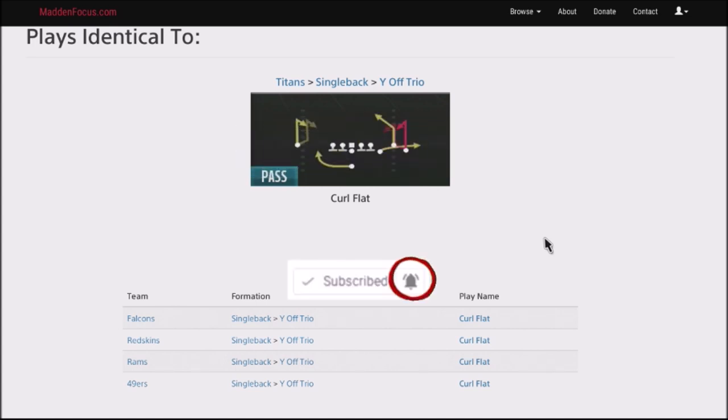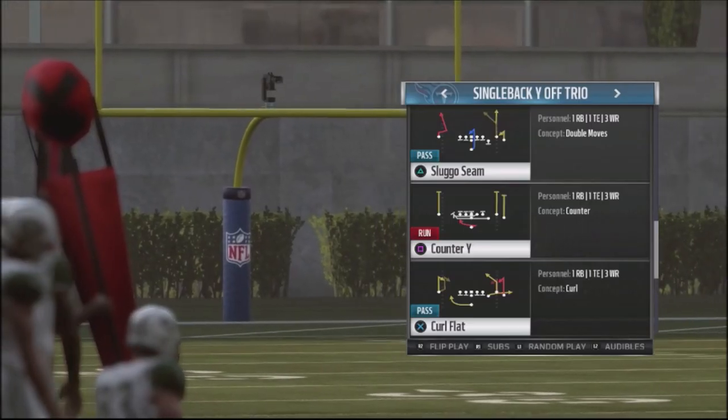We're going to jump into another play out of the Single Back Y Off Trio. I'm going to use this in conjunction with the play action motion slide, play action motion post dig, a running attack, and then flipping into a regular Single Back Wide Trips formation. This particular play I like because it has a unique route — a post on the slot receiver — it gets really good flat separation, and it's very effective against Cover 2, Cover 3, and Cover 4. You can pick up some major yardage with it. It's the Curl Flat, and you can find this play in the Falcons, the Redskins, the Rams, and the 49ers playbooks.